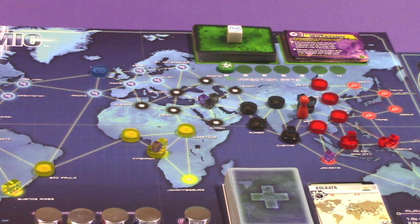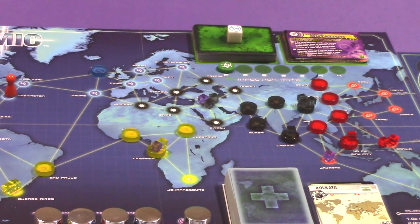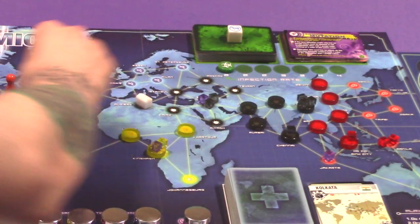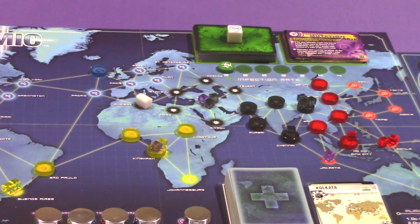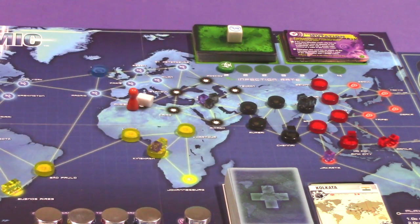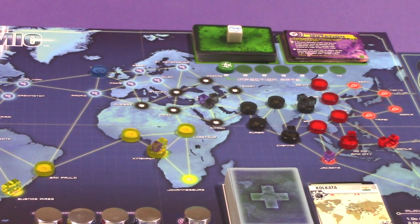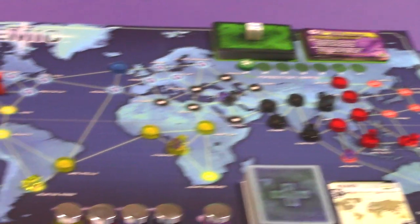The fourth way to move is a shuttle flight. This requires multiple research centers. You can move from any research center to any other space that also has a research center. For example, if the medic is in Atlanta and there's a second research center in Algiers, he could take a shuttle flight directly there. That is the fourth movement option in Pandemic.